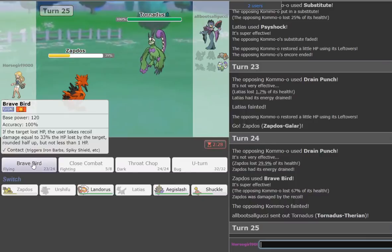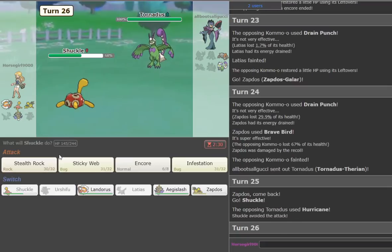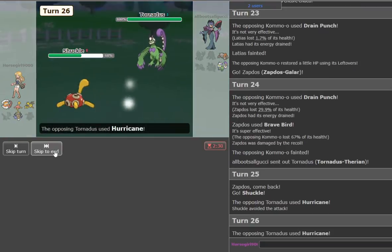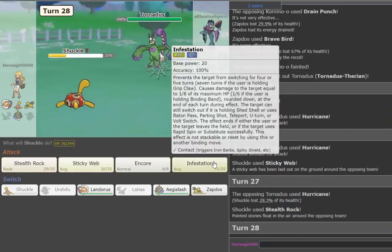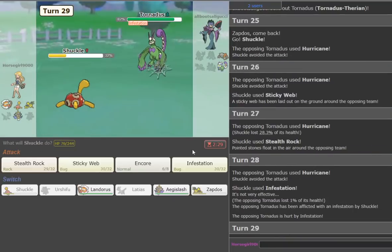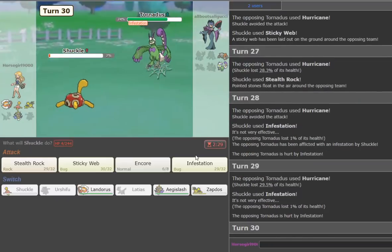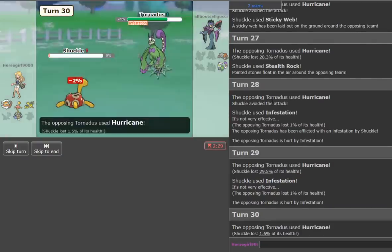Hurricane misses twice — we get Sticky Web up, then Stealth Rocks, then Infestation. We should prevail pretty comfortably against him with Aegislash. He keeps missing. We do have a Mental Herb over a Red Card, which I think is fine on this team. Now Aegislash comes in — we go for Shadow Claw. He Hurricanes but doesn't quite kill with Zapdos. Sneak is going to be able to kill from there.